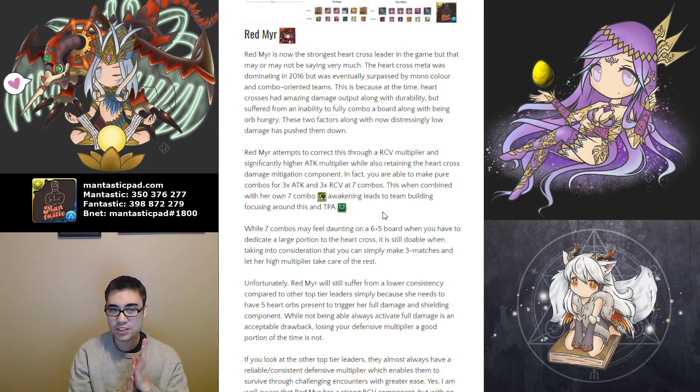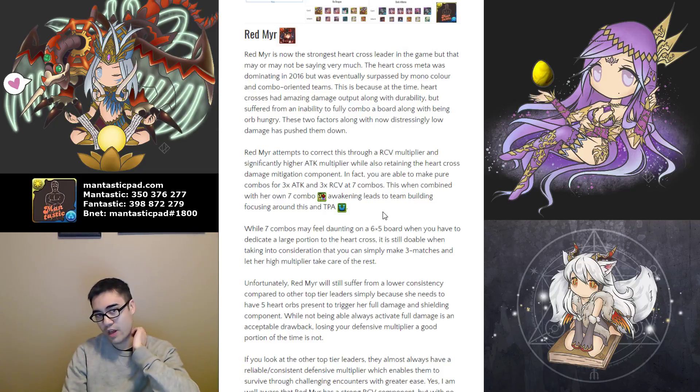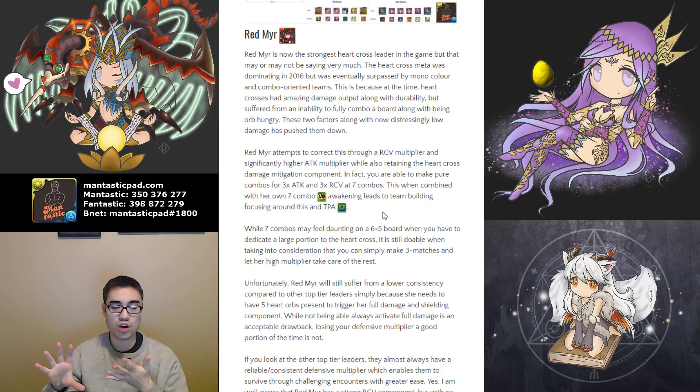She needs to make that Heart Cross, and combos can be a little challenging. You get basically three times additional attack for a single Red Mirror at seven combos, but it can be difficult to squeeze in a Heart Cross and seven combos. You can usually get six to seven combos on a given board with a Heart Cross involved, but that may push the limits of certain players' comboing skills. The main drawback is that her durability is tied to having your multiplier present by matching a Heart Cross. If you don't match a Heart Cross, you are very vulnerable — you have low health and might just get obliterated.